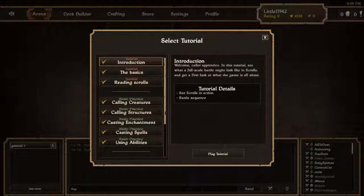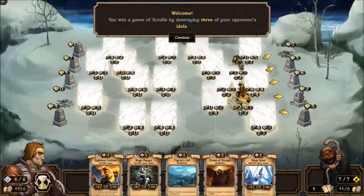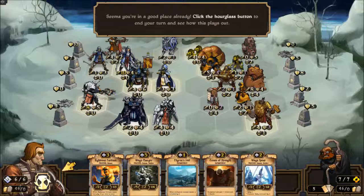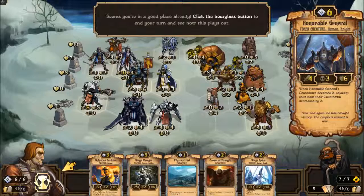Now I've already done these, but we're going to do them again together. The idea with Scrolls is — you win a game by destroying three of your opponent's idols. So these are the idols here. Looks like I have a good crew out here — Storm Knight, this guy I like — the Honorable General. He makes adjacent units count down when his countdown gets to zero.